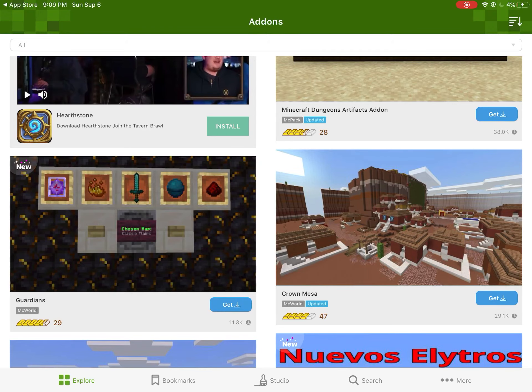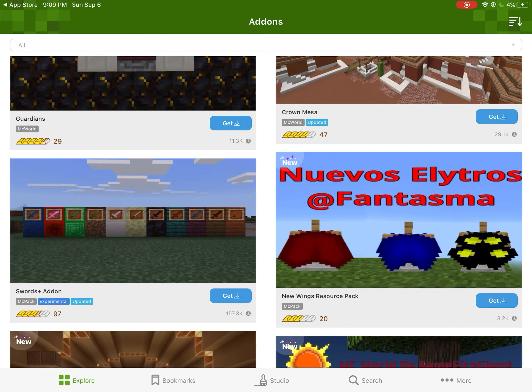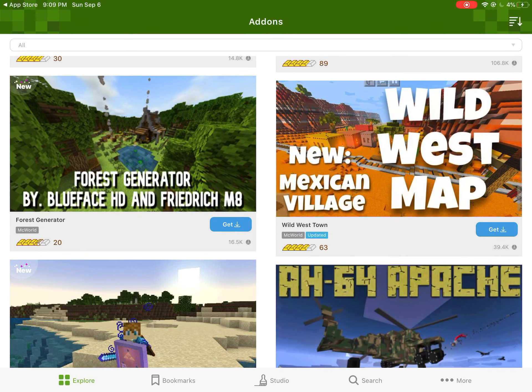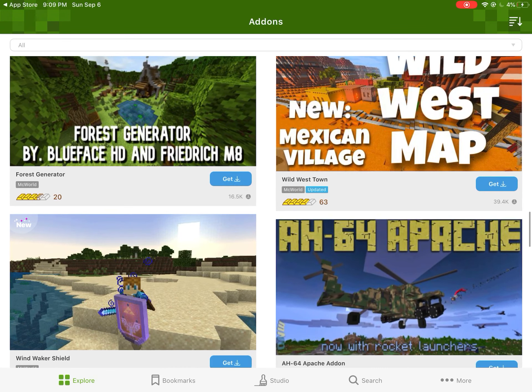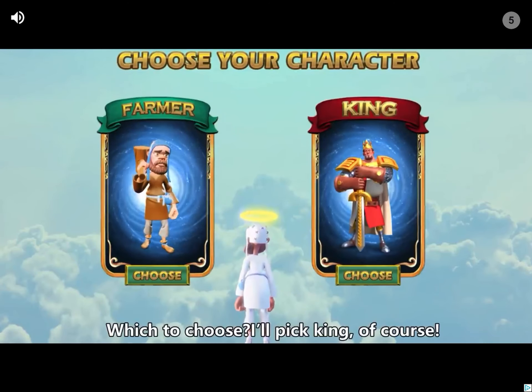I'm not sure about this one — the Guardian's diamond sword doesn't look any different. But this sword add-on is where you get some different types of swords, by Blue Face HD. And we're gonna get this one — the Windmaker Shield.